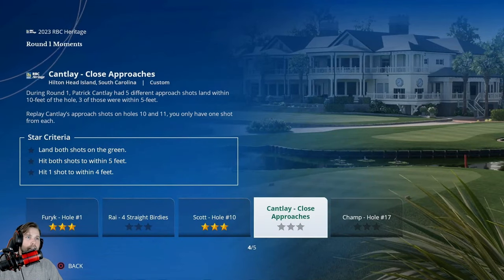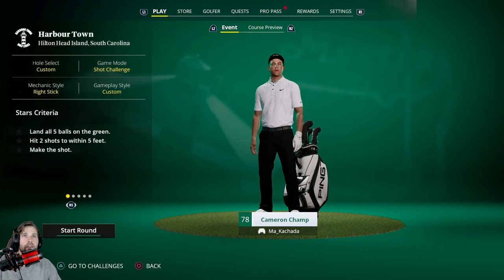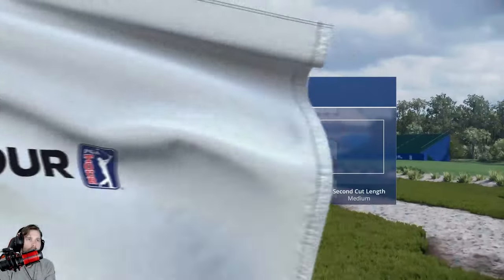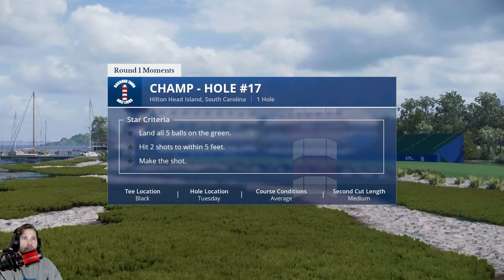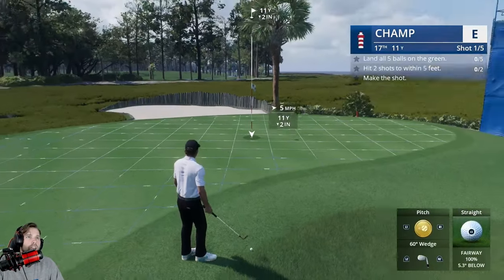All right, land both shots on the green, hit both shots within five feet, hit one shot to within four feet. We're skipping around — I guess we're playing as Cameron Champ here. We've got to land all five balls on the green, hit two shots within five feet, and make the shot. I'm assuming this might be another chipping challenge — and it is another chipping challenge.